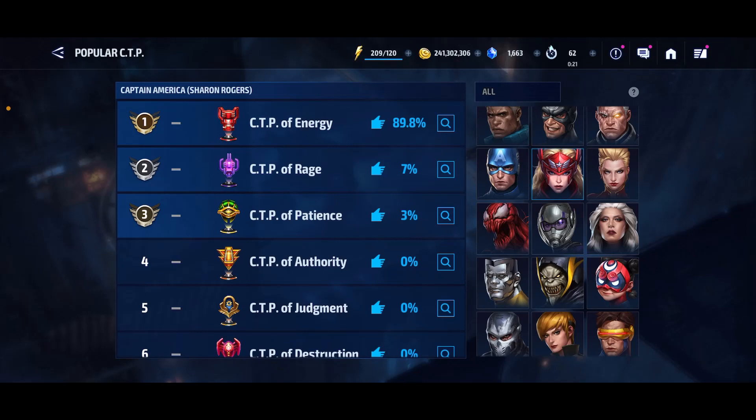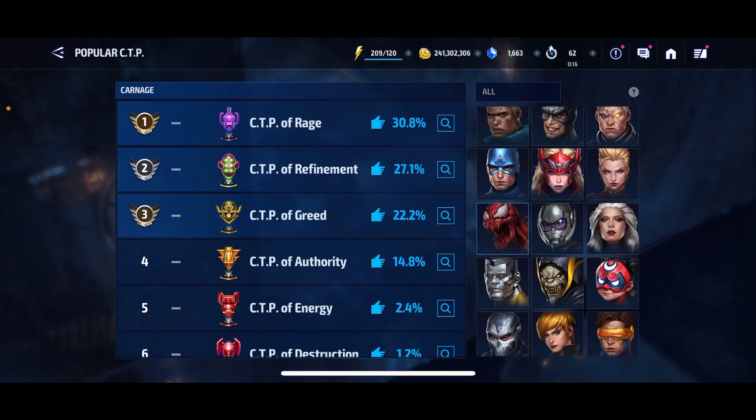But if you look at this, it is so accurate for PvP and PvE. So if we look at Carnage here, he has CTP of Rage at number 1, so if you want to take him for PvE. Now I think that's not 100% accurate, because he is better for Timeline Battle and Otherworld Battle, which will benefit him a lot more if he has a CTP of Refinement or CTP of Greed. It's not 100% accurate, but for the most part it is — it gives you a general idea. If you need better reassurance, that's when I'd say go look at your content creators. But it's still pretty accurate.